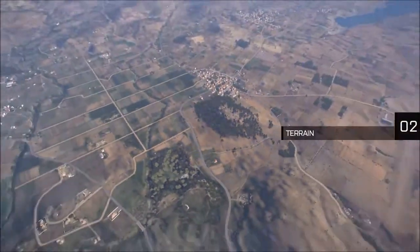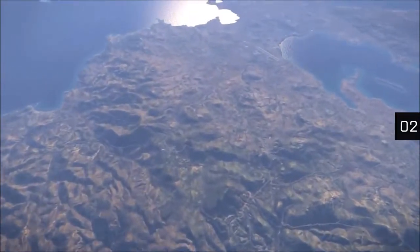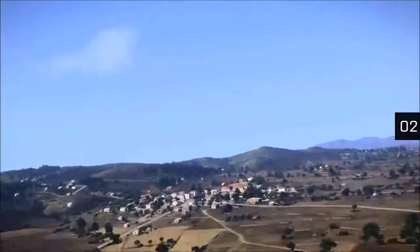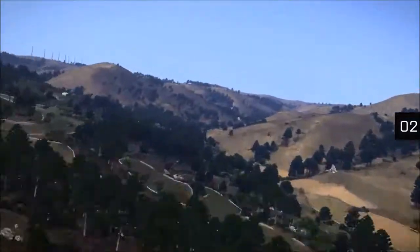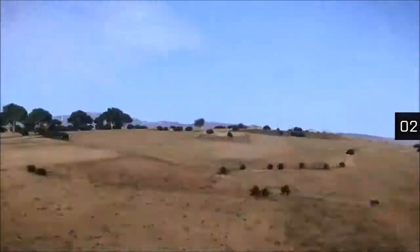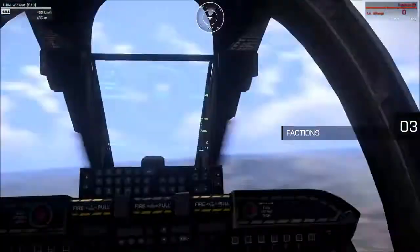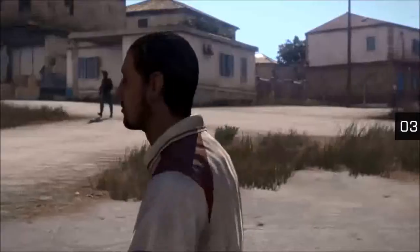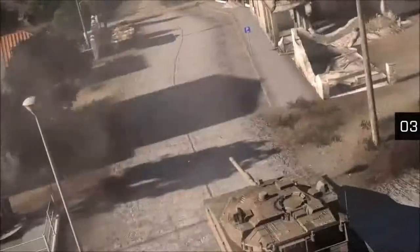One of Arma 3's two Mediterranean islands, Altis, sprawls across 270 square kilometers of terrain. There's a lot to explore, with over 1.6 million manually placed objects and 730 kilometers of roads linking together 50 towns, villages and cities. The Republic of Altis and Stratus is populated by five unique factions — NATO and CSAT, alongside the local AAF, FIA guerrillas and the civilian population. Each has their own motives, characteristics, vehicles and weapons.